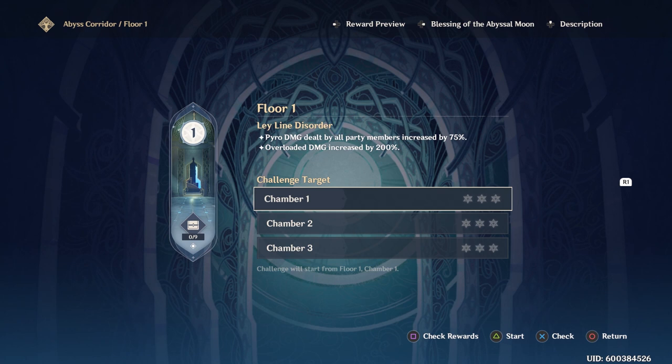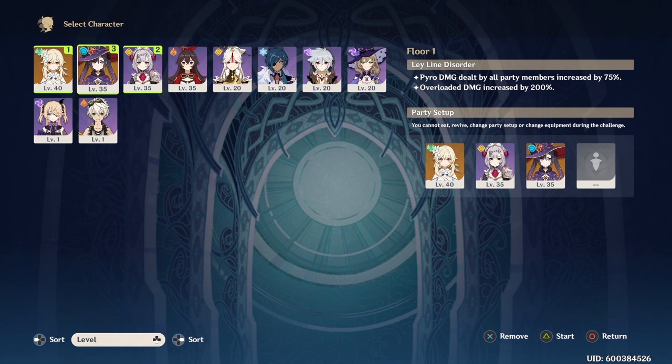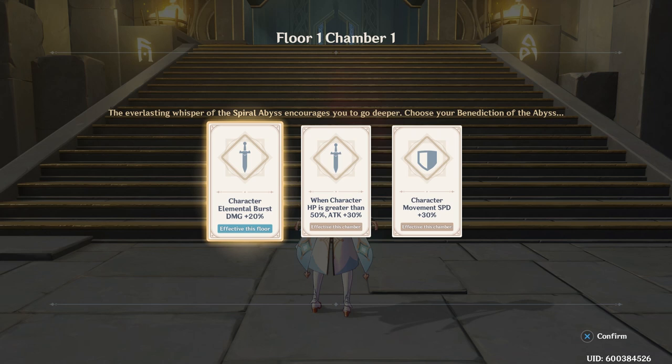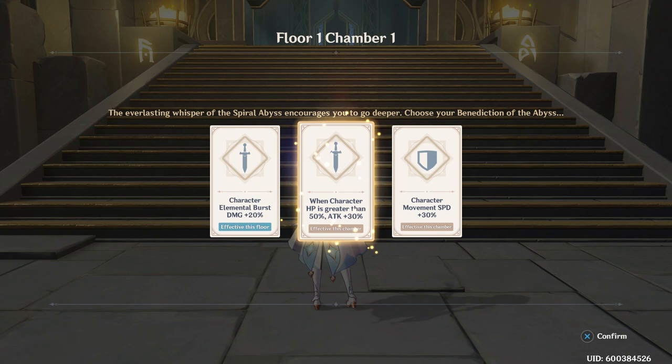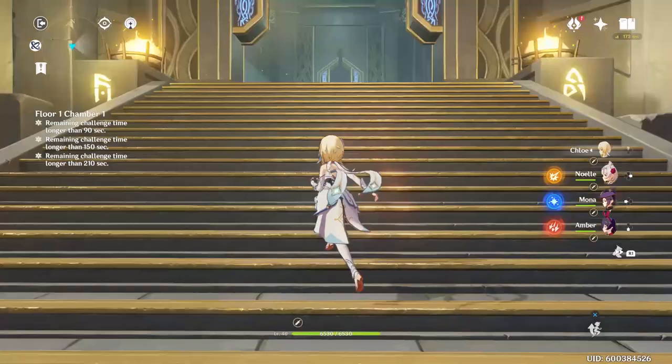Pyro damage dealt by all party members increased by 75 percent. Overloaded damage increased by 200 percent. Let's just start. I don't really care about rewards. Pyro - if I had Bennett up to par I probably would have used him, but I guess I'll take Noelle, Mona, and others because they are my strongest characters. The everlasting whisper of the Spiral Abyss encourages you to go deeper. Benediction of the Abyss options: character elemental burst damage 20 percent, when character HP is greater than 50 percent attack is 30 percent, or character movement speed 30 percent.